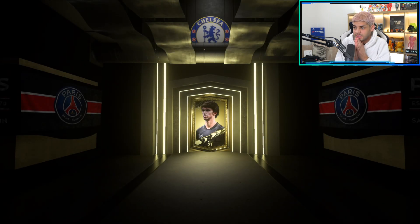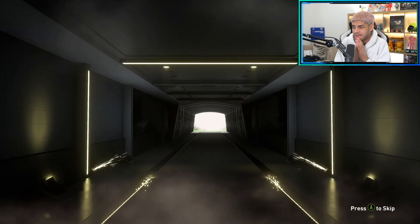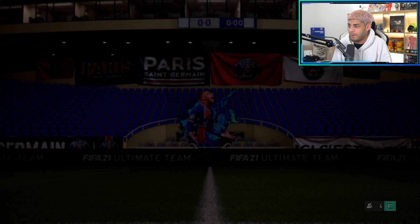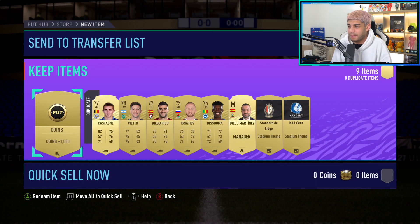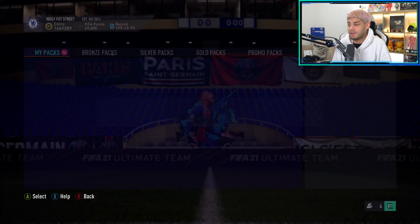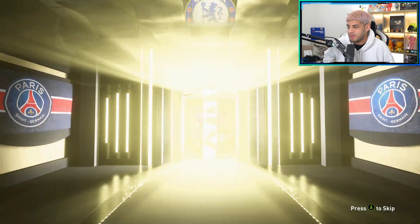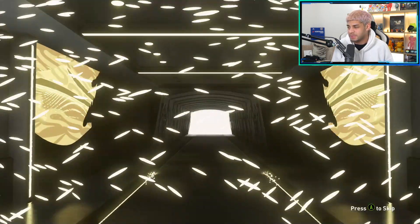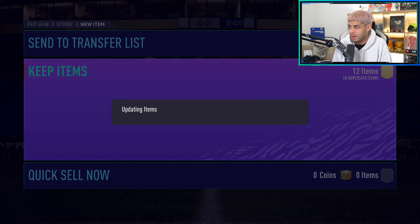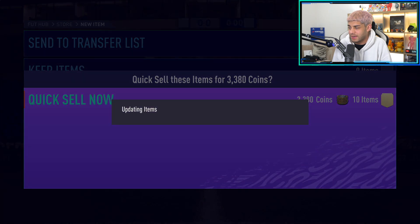We're going to get rid of the worst packs first - the jumbo gold packs. Can we get something good? My friend Thomas TN25 got Ashley Cole today, so I'm hoping I can get his sort of luck. I got Castanghi - I don't know how you say his name. If we can get an icon, I need Pelé funds. We're like three million off. Anything good like that would be greatly appreciated. Gold player pack up next - it's not even a board. We're skipping that. We'll send everything to the club - all dupes. At least we get 3K from that.